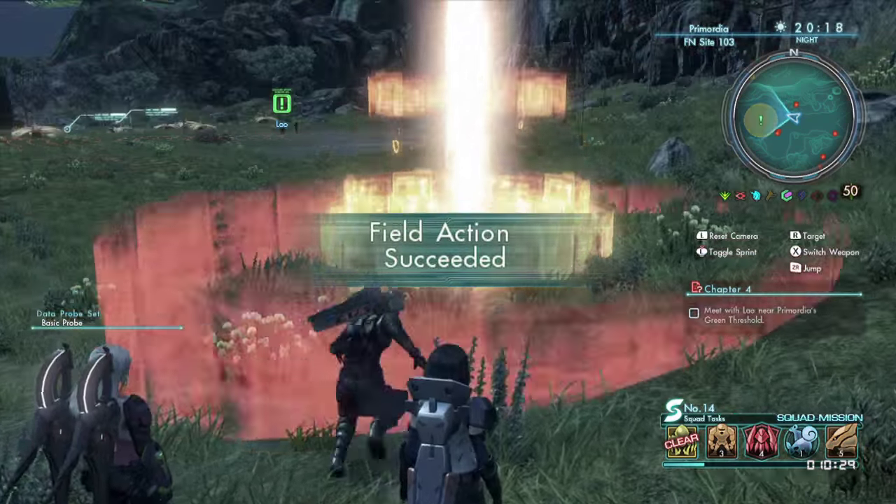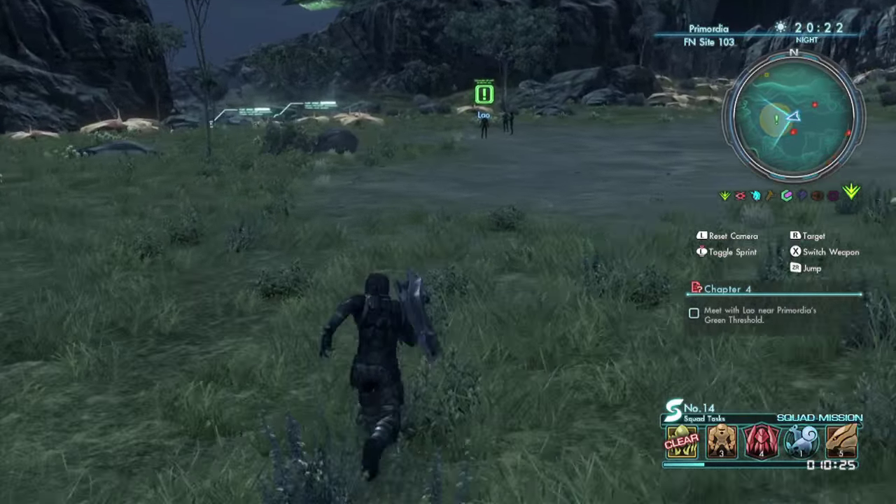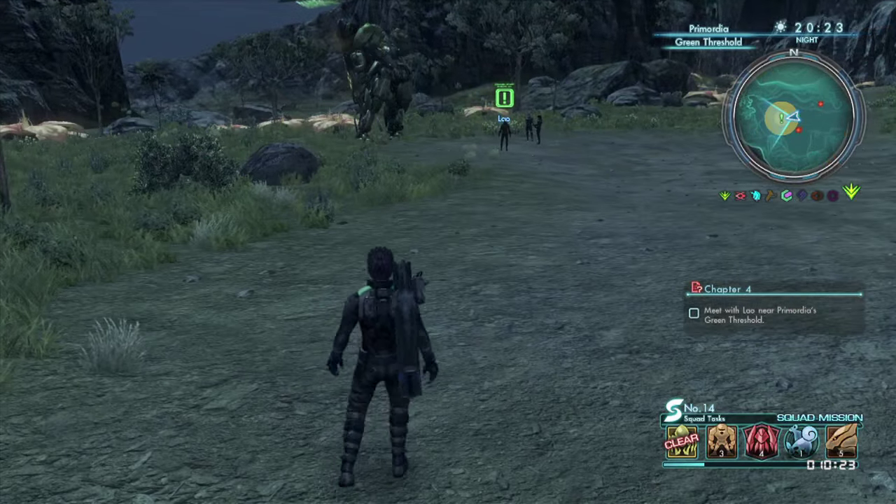But after you place that probe, there's a lot of other stuff that will show up. Some of those are mainly the mini quests or the segment recons that will appear on the bottom screen next to where you placed the probe, and those can be completed to get a lot more percent. That's how you get the majority of survey rate percent.